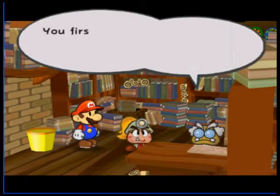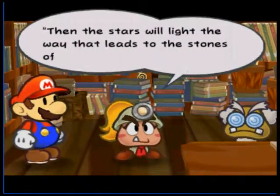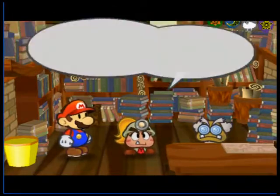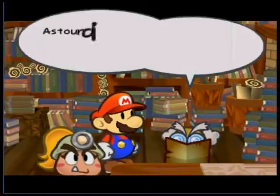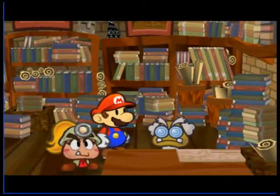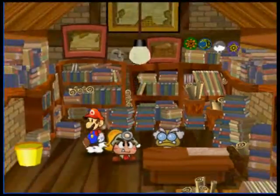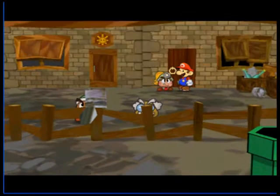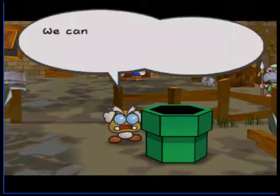Now we're gonna go find the Thousand-Year Door, which is below the city. And I know exactly where to go, if these guys would just let me go there. All they do is talk, talk, talk. Yes, I see — there's a pipe there. Let's go down that pipe.